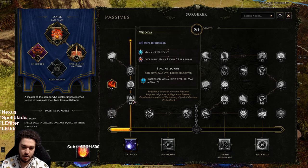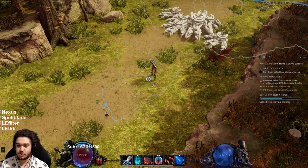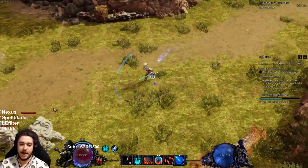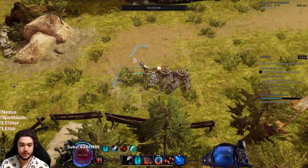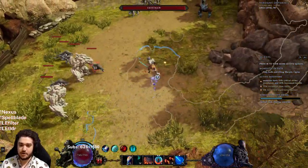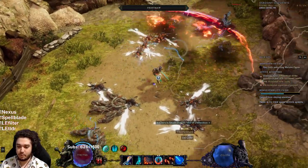In the Sorcerer tree I'm going into Mana Shell into Wisdom to get some additional mana regen as well. I don't need enough mana to spam it permanently — that's the whole point of Focus — but you definitely want enough mana to feel like you can keep bursting. That's an important part.